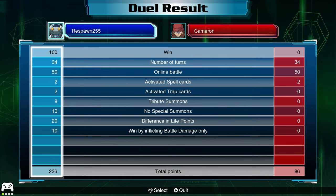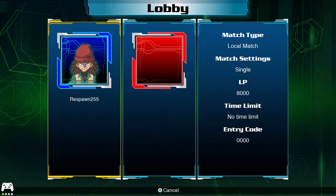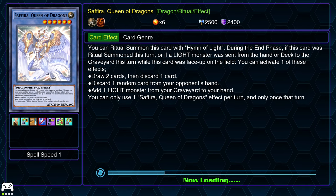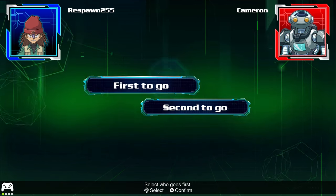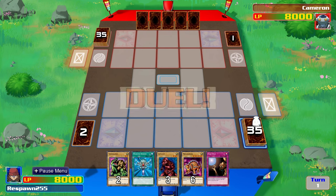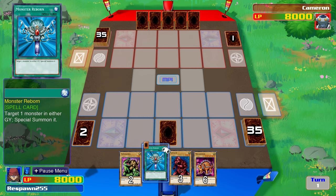Let's continue on to match number two. Rex Raptor is going to have to win two in a row to pick up a season point, which is quite a task. We'll reset the lobby and look at Rex Raptor's perspective for this duel. Raptor wins the rock paper scissors and elects to go first. Raptor has got Tomasaurus, Little D, Mega Zowler — he's also got Monster Reborn and a Trap Hole. Not a bad set of opening cards.